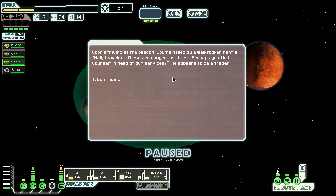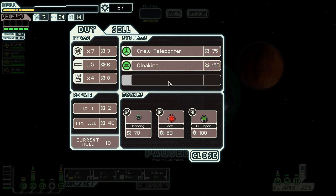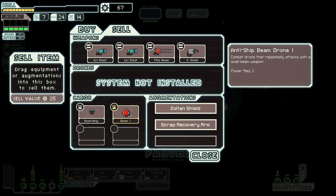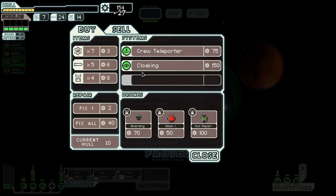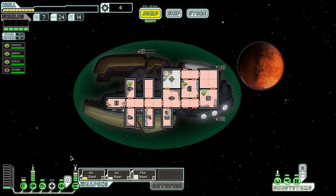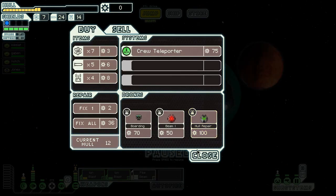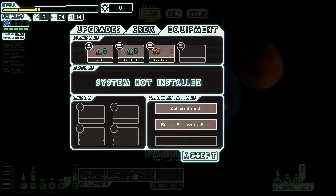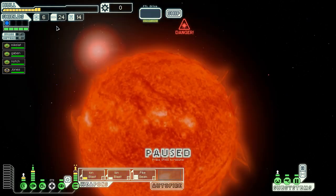He appears to be a trader — what does he have? He has cloaking, but I unfortunately — well, I do have some things to sell. Boarding drone — I'm not gonna use either of these. What if I sell this? What do you know, I can get it! The weapons aren't being powered so that works out. Unfortunately I didn't really get much in fixes, but I have cloaking, which is actually much better for survivability than you think.